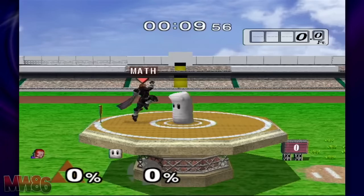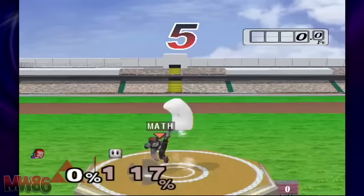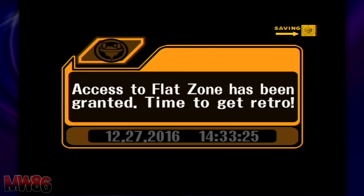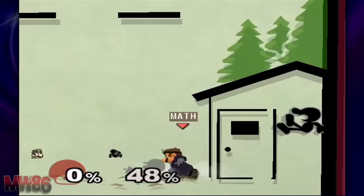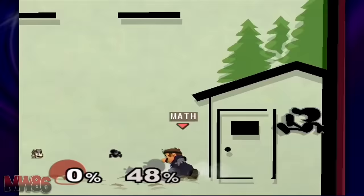Yoshi's Island is another easy stage to unlock. You must hit 1,312.4 feet in the Home Run Contest with any character. The two easiest characters to do this with are Ganondorf and, funnily enough, Yoshi — Ganon has heavy hitting attacks, whereas Yoshi has his flutter kicks. Send Sandbag flying and the stage will be yours. Flat Zone is also easy to unlock — simply complete Classic mode on any difficulty with Mr. Game & Watch, and Flat Zone will be unlocked.